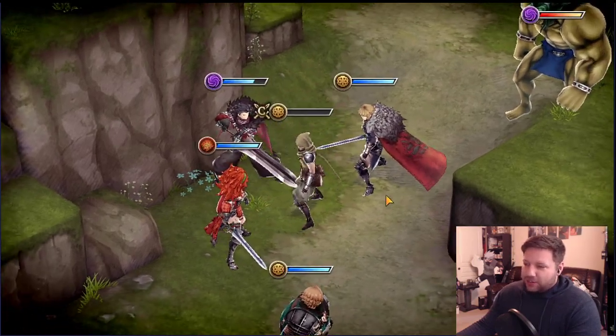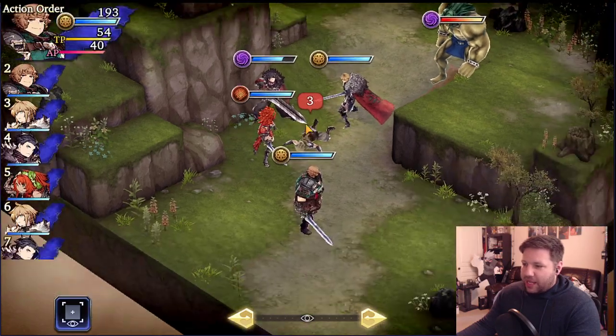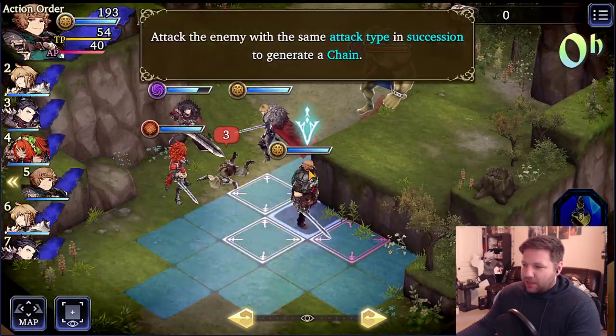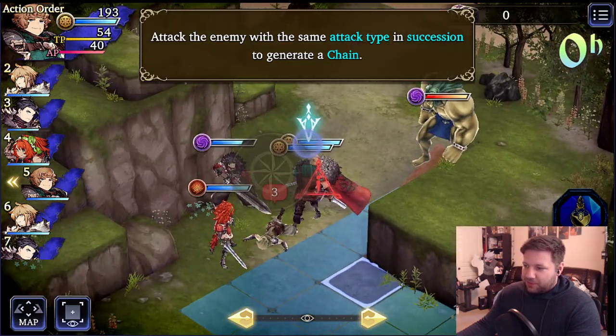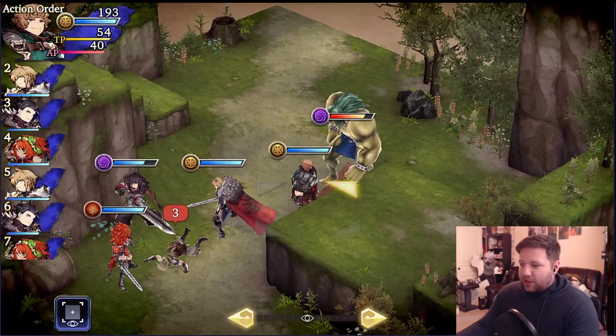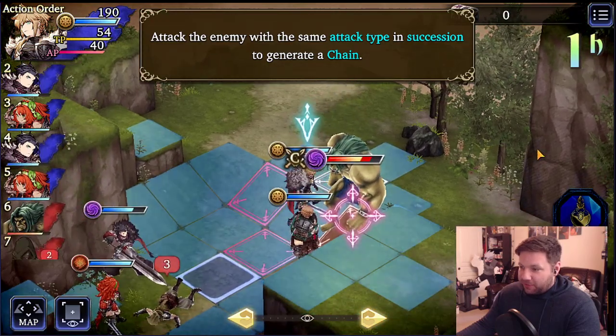You have four characters and you need to defeat these characters. It's really hard to lose. You can use skills to beat this fight quicker — I'm just trying to get through it as fast as possible because that's what we're here for.